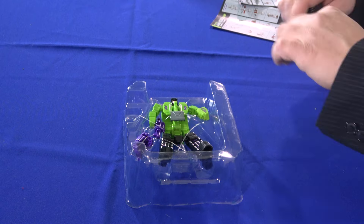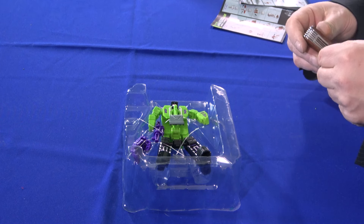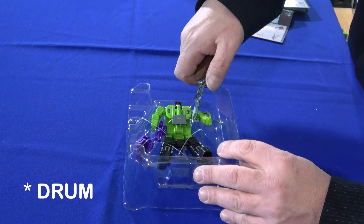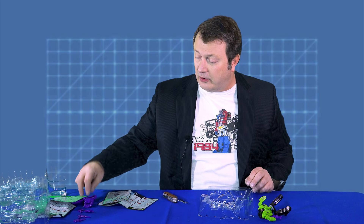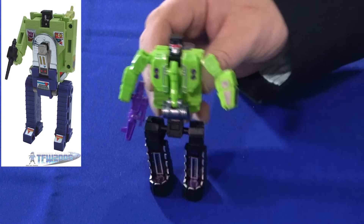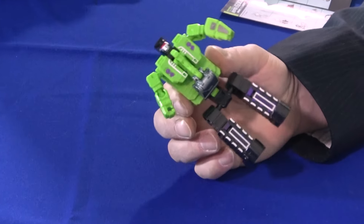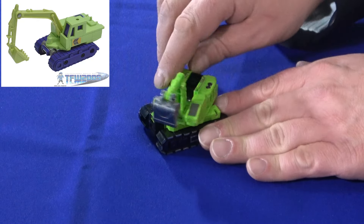Number five is Scavenger. Up until this point most of the Constructicons looked very similar to the G1 versions as far as their transformation — where their shovels were, or in Mixmaster's case where his barrel is — but Scavenger looks a bit different. He comes with one of Devastator's fists. Those familiar with Scavenger know he's got his shovel coming off the back. This actually looks like a better design — may not be G1 accurate, but it's not as obvious what he changes into, unless you look closely at his chest. The transformation looks pretty simple and quick. He's got his power shovel and it can actually turn on the top.